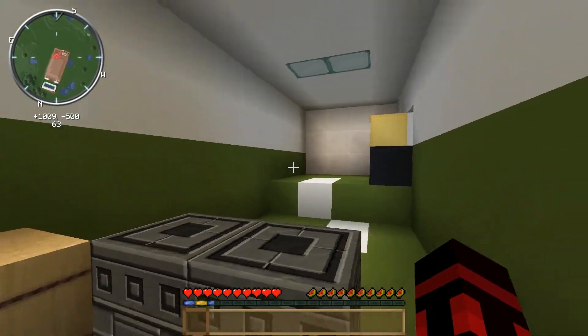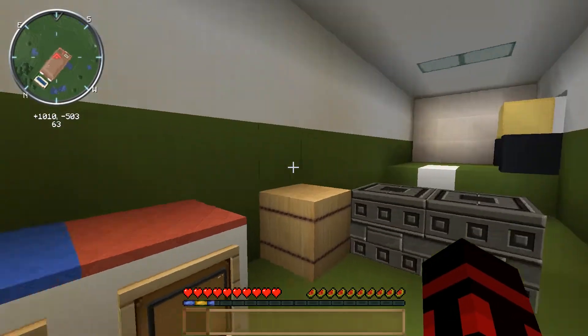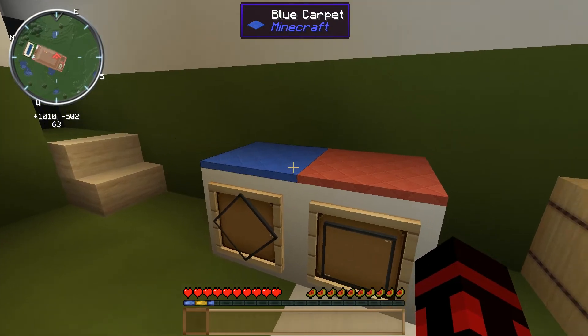Here's the garage. That's a motorcycle, that's a washing machine, and then the other one is a drying machine — that's why they're blue and red.